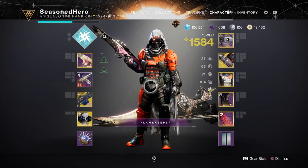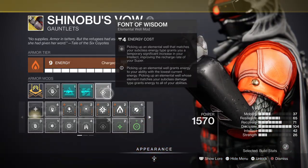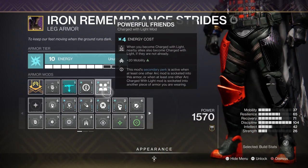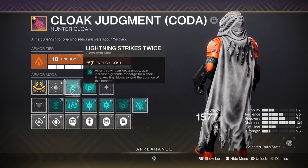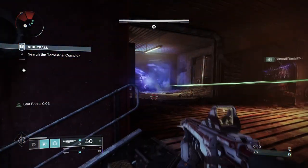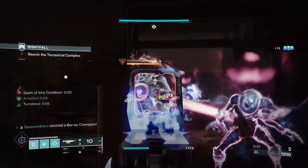For our stats we have 16 in Resilience, 100 in Discipline, and 20 in Strength. For Key Mods, we have Battle of the Whale for plus 2 mods created, Font of Wisdom for a plus 15 in Intellect, Elemental Ordnance for creating orbs via grenades, Powerful Friends for a plus 20 in Mobility and additional bonuses, Surge Detonators for allowing our grenades to stun Overload Champions, and Lightning Strikes Twice where throwing your grenade gives you a brief boost in grenade regen speed.